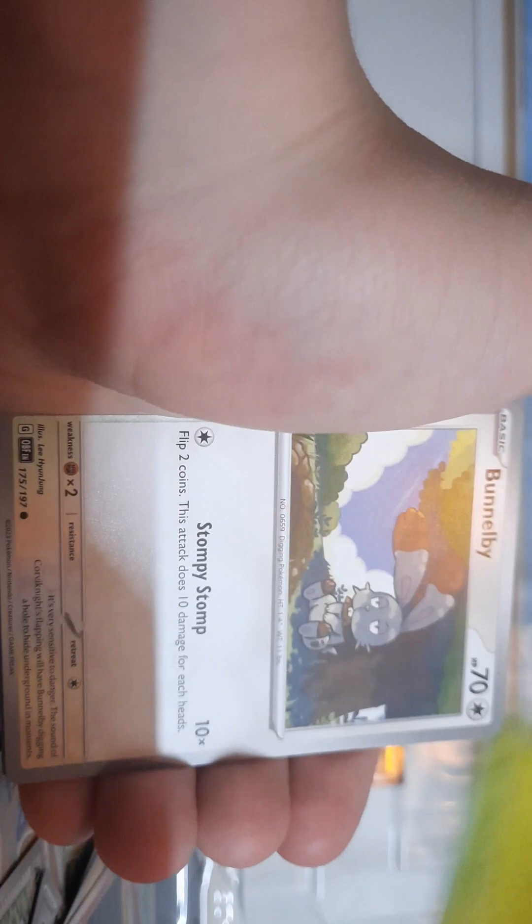Basic Energy, Magnemite, Larvesta, Rolycoly, Bunnelby — I see something shiny back there. Bellibolt — I love this Pokémon, it's so cute. Trevenant, Golisopod, Bunnelby, Togedemaru, Claydol. We're gonna put these foils in sleeves, even though I think you're guaranteed to get them. I don't want them to bend. I'm not counting them as pulls.